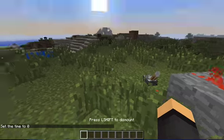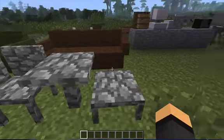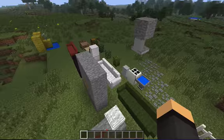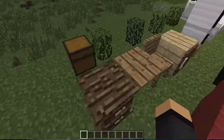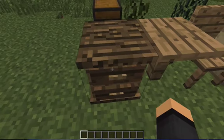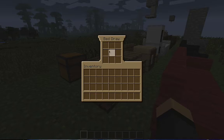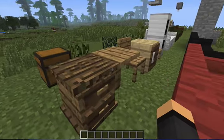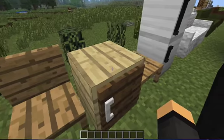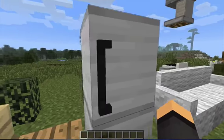There are also chairs — if you right-click them you sit on them. There's a table, but you can't sit on it or place anything on it. Same with the little coffee table. There's also a white couch, and one of my favorite things is a drawer — you right-click it and it opens up. There's also a little space table chair you can sit on.